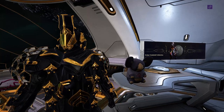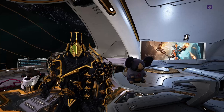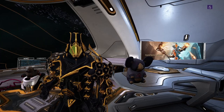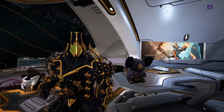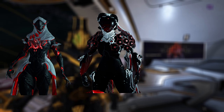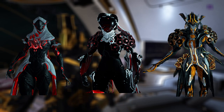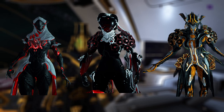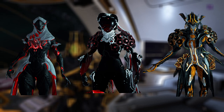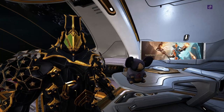The best way to do this mission if you're trying to get the different parts for Citrine is of course doing it in a squad, which might include a Wisp for the defense target, a Nova to slow down enemies, a couple of Titanus to fly around the map and grab the Citrine fragments and those sorts of things.